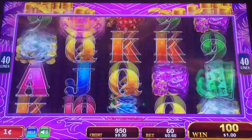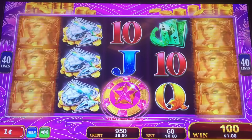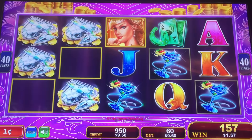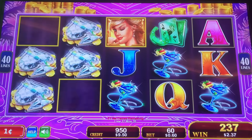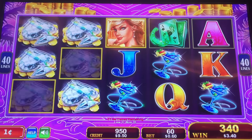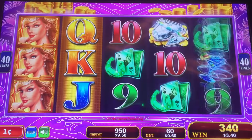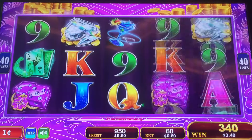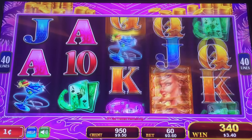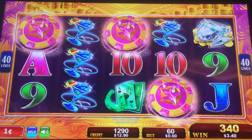Come on, let's get those yellow backgrounds. Oh, that doesn't help. Alright, that was bonus number one and it was a bit of a dud — Overflowing Stacks by Konami.